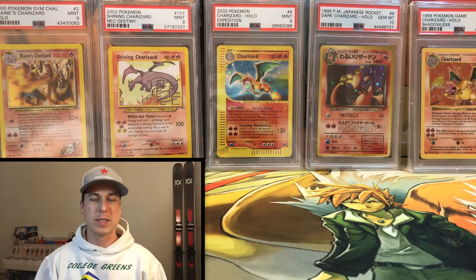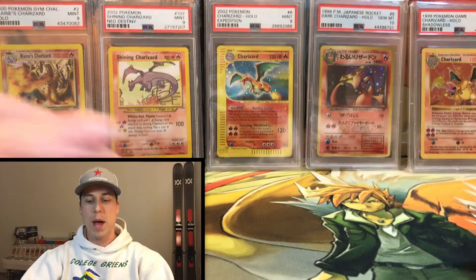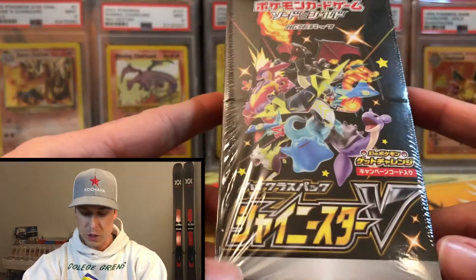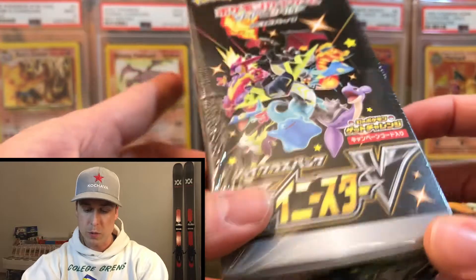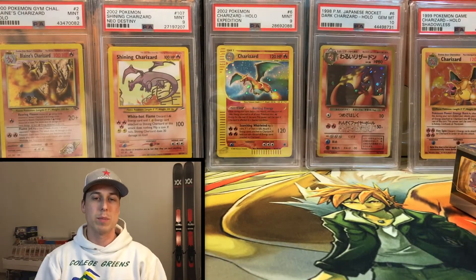What is up YouTube, and welcome back to the channel. My name is Rob aka Red or Blue, and in today's video we're going to be doing a little pack opening - in fact, a little pack battle. We're going to be opening up some Shiny Star V with the homie Monito. He's actually a Twitch streamer, and I'm going to link his information down below for you guys to watch his side of the pack battle.